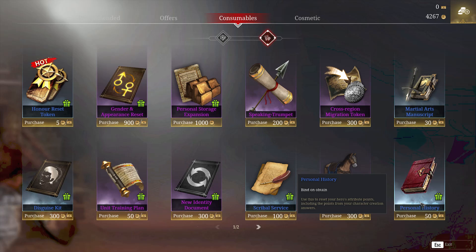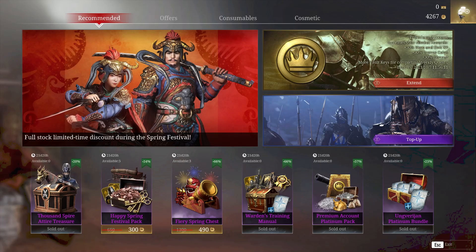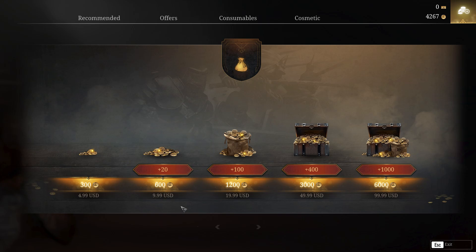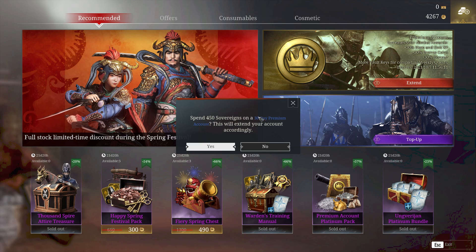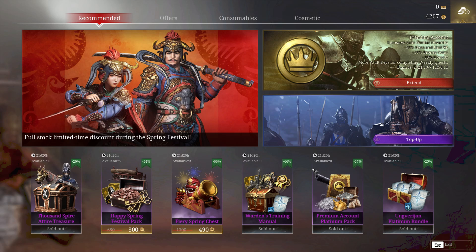Let's talk about premium accounts. This is potentially a free-to-play game, but if you want to move through the game quicker, premium accounts cost about 9.99 USD — roughly 25 cents a day. That gives you a 30% bonus to your honor, bronze, and unit experience. You can also get 90-day premium accounts which are really worthwhile.